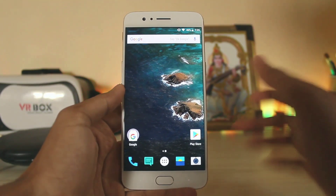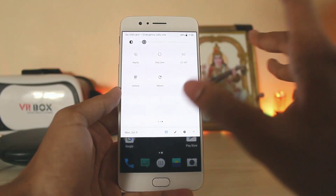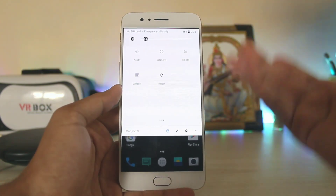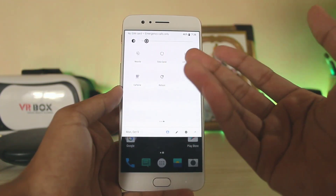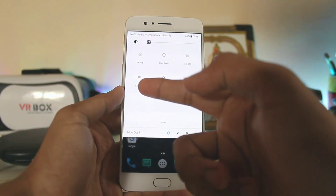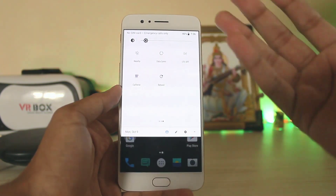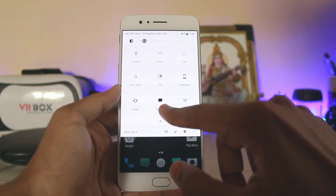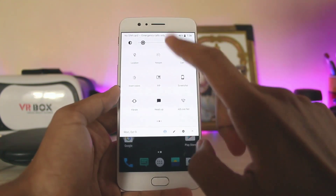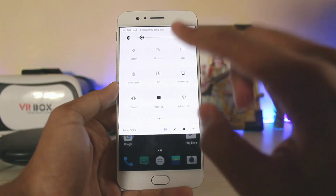Moving to the quick toggles, starting from the back you have LTE on/off to switch between 3G and LTE. You can also reboot to recovery or restart directly from here. There's a caffeine toggle, data saver — still present in Oreo — and for developers there's ADB over network and a heads-up notification toggle.